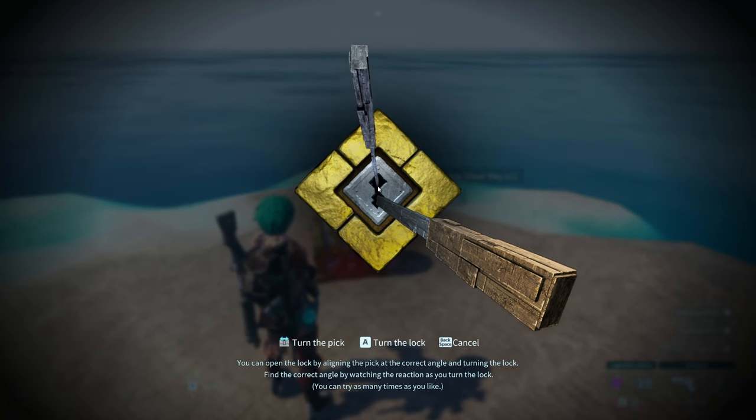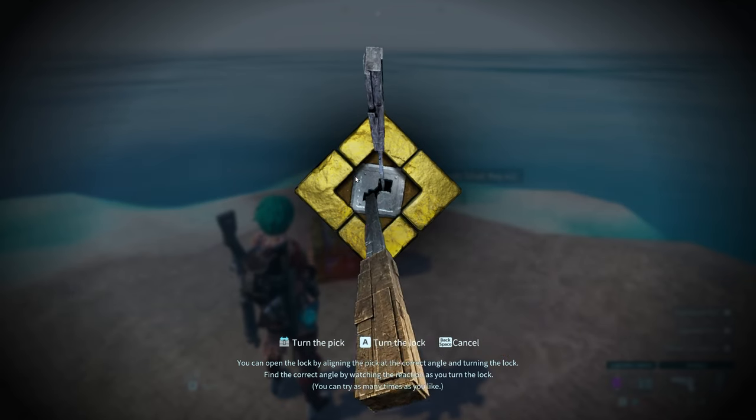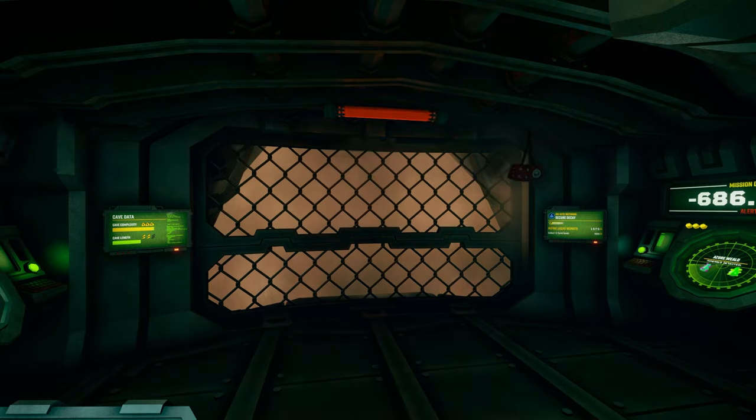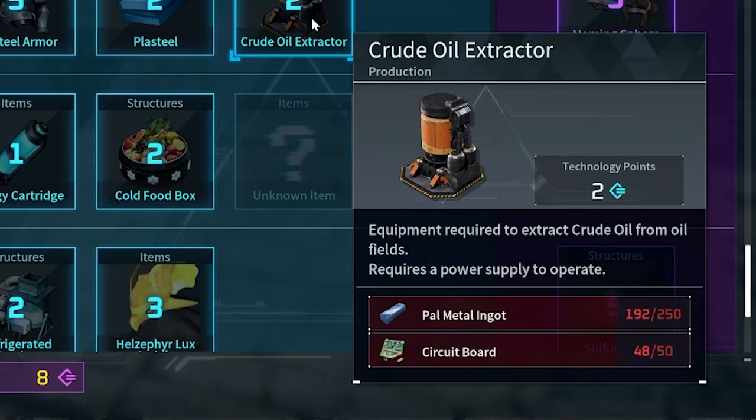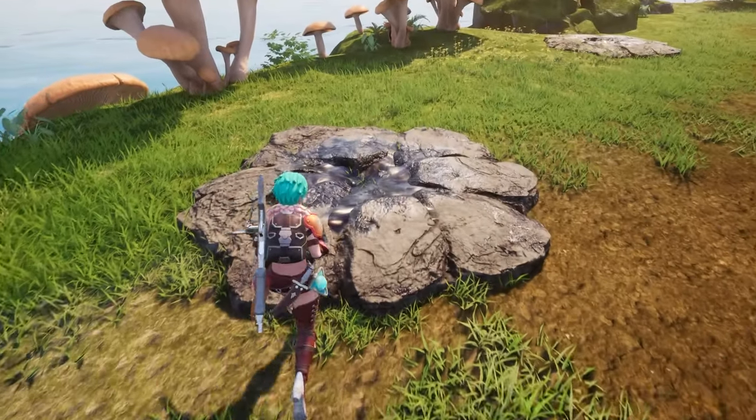They added lockpicks which let you play a minigame kind of like Skyrim to open chests without keys. There's oil in this update.